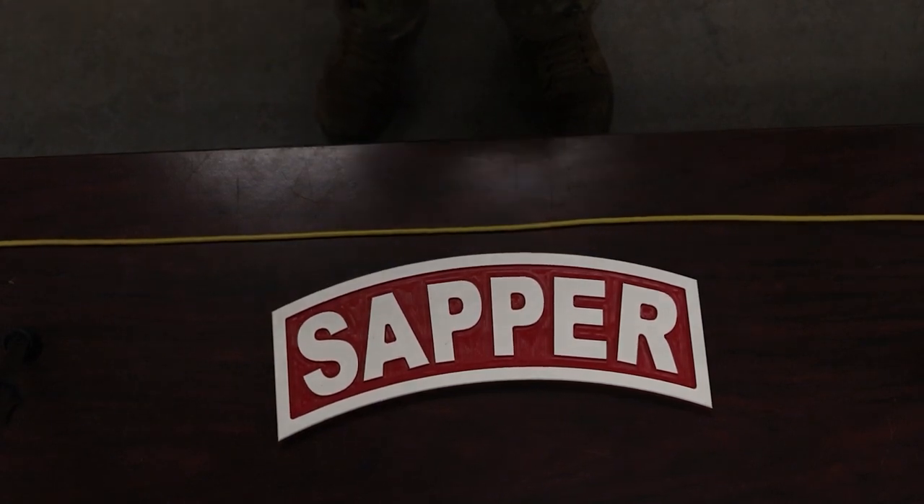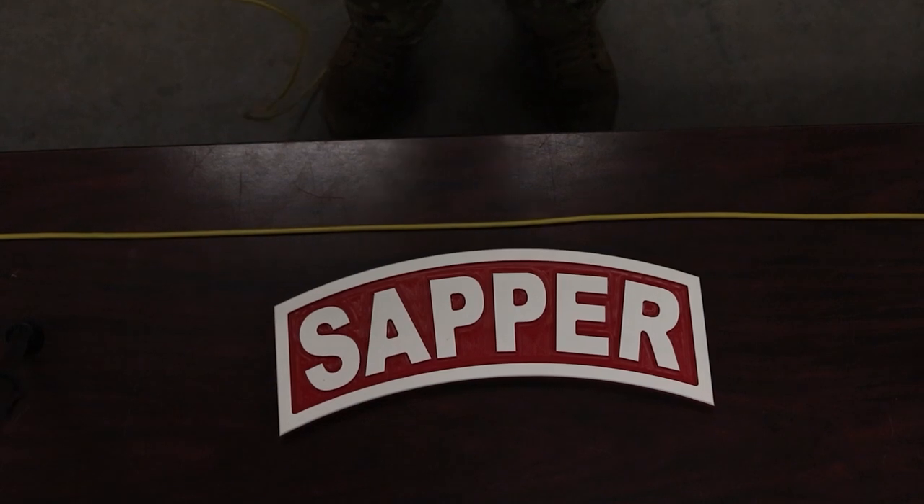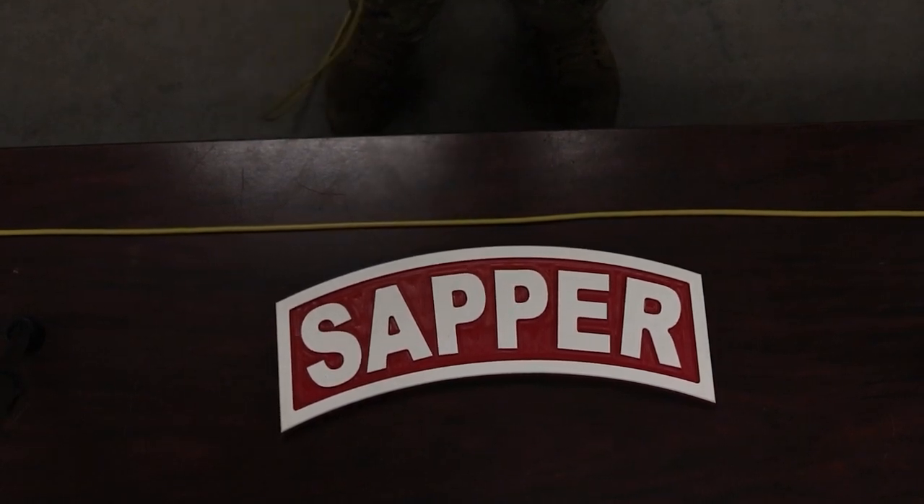Requirements: one prime block of composition C4, one line main. You must use one of the three authorized knots for military demolitions.